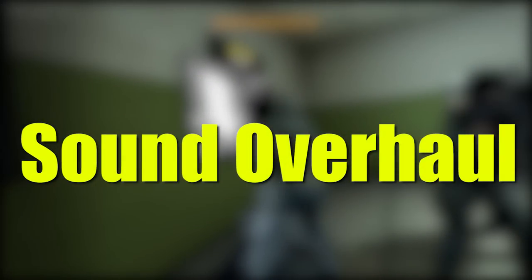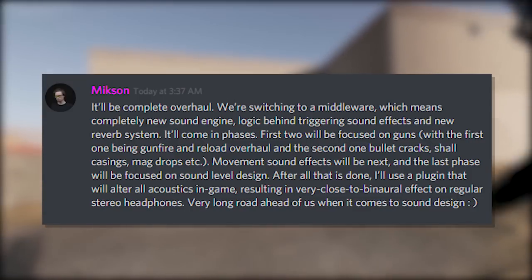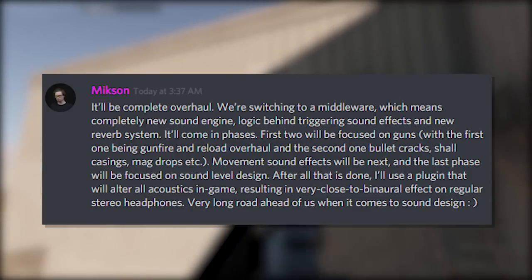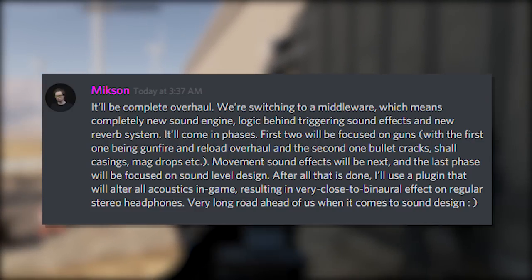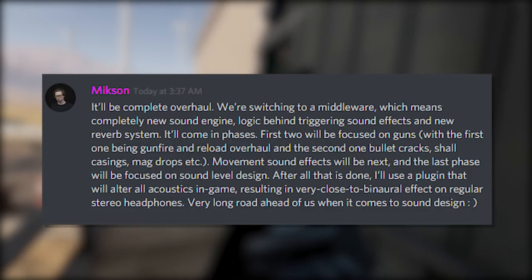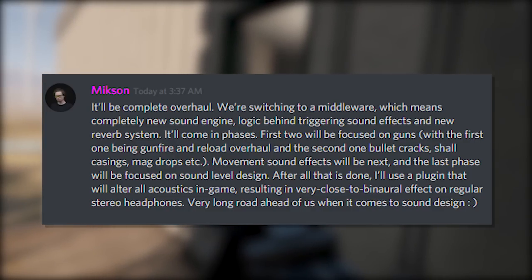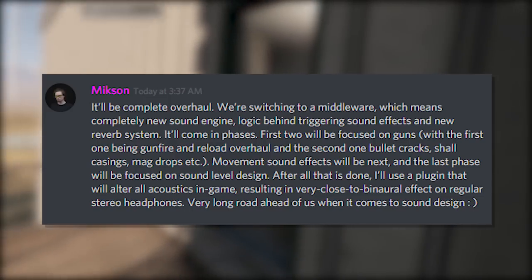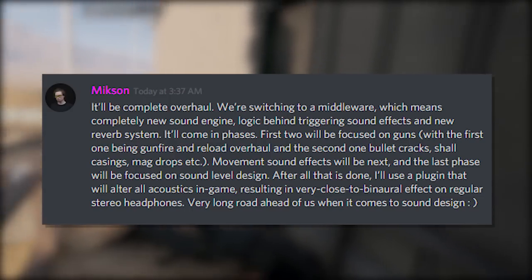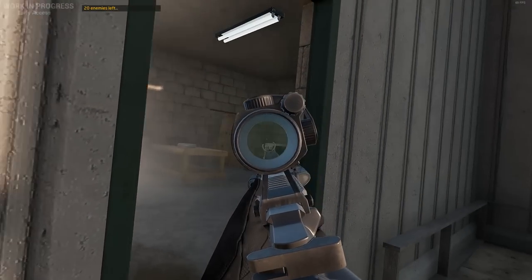The next thing we're going to be talking about is a sound overhaul coming in the next couple of updates. This was confirmed by one of the developers, who said: 'It'll be a complete overhaul — we're switching to a middleware, which means a completely new sound engine, new logic behind triggering sound effects, and a new reverb system. It'll come in phases. The first two will be focused on guns, with the first being a gunfire and reload overhaul, and the second covering bullet cracks, shell casings, and mag drops. Movement sound effects will be next, and the last phase will focus on sound level design. After all that is done, I'll use a plugin that alters the acoustics in-game, resulting in very close to binaural effects on regular stereo headphones.' Very long road ahead for sound design — a lot of people ask when sound will be updated, and well, here's your answer: fairly soon.